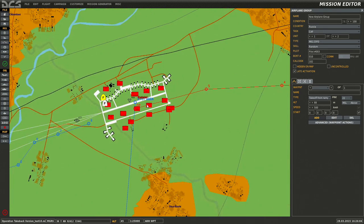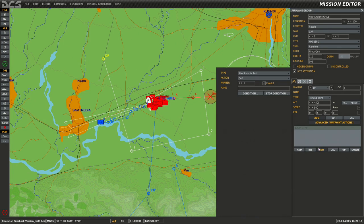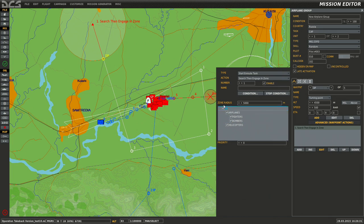Go to our number one unit and add a waypoint around 4,500 here. Delete this — add as an en-route starting route task. They'll obtain this task until it's completed, so we'll do a search and engage zone. Move this zone here, make it about 8,000. So any aircraft in here they're going to attack — not ground units though, because that'd be bad news for the A-10s.